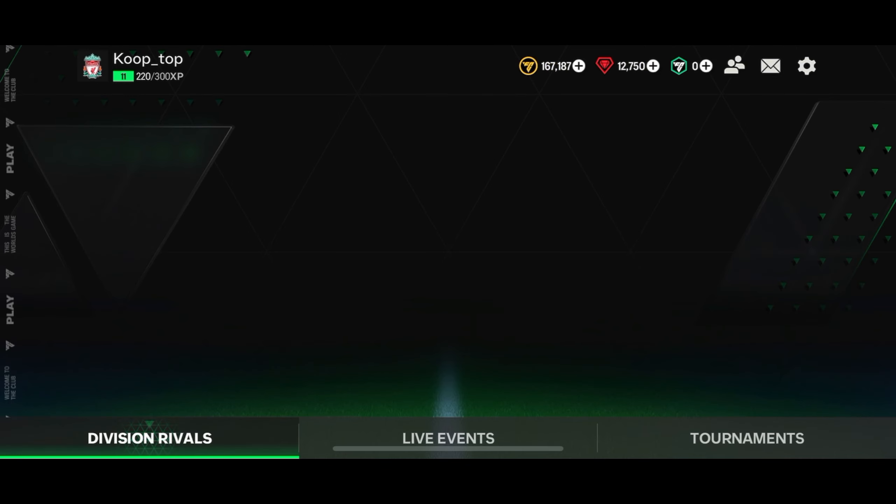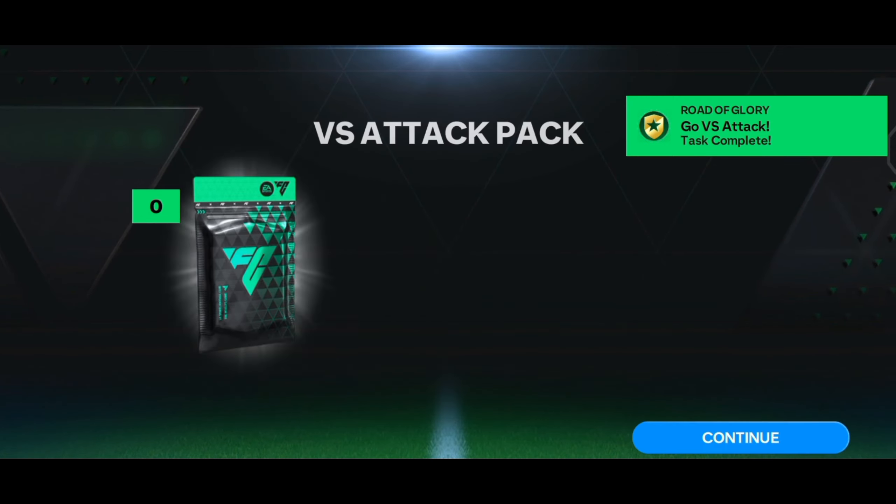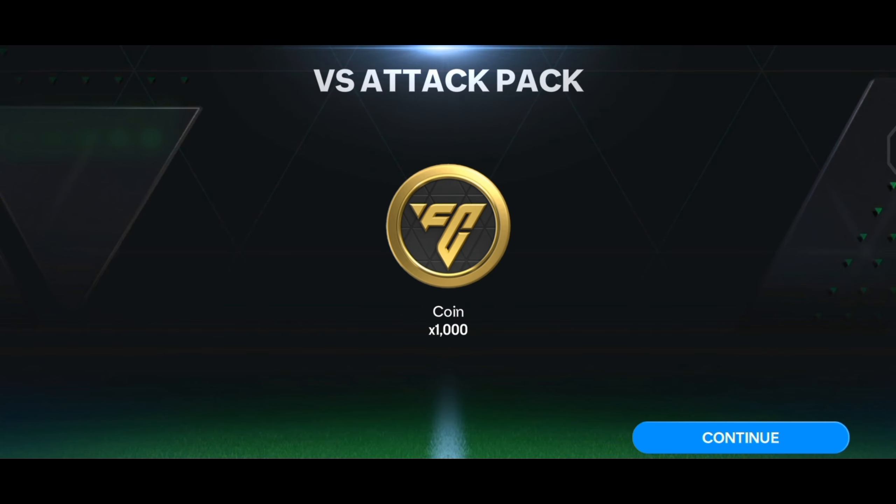You can also earn the pass credits by playing matches in the division rivals. You can grind in division rivals to get the pass credits if you fall short on the credits.